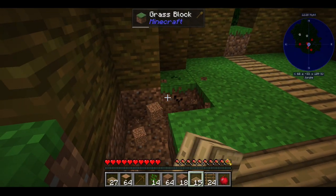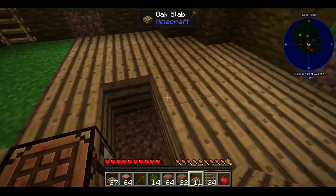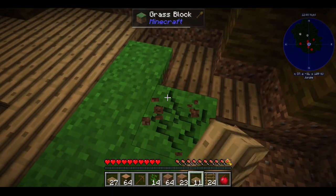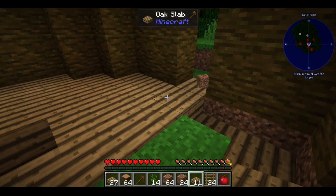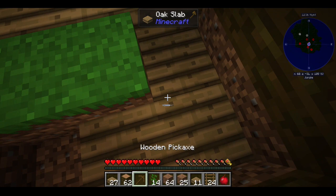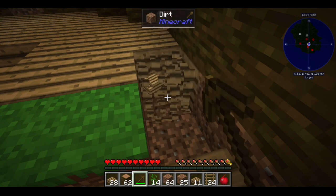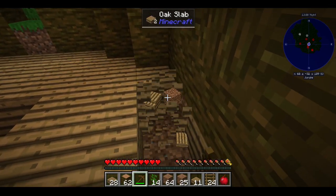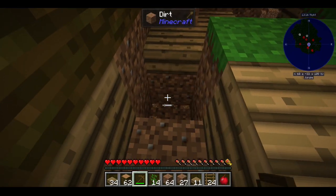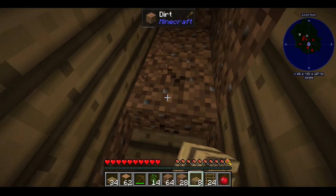We don't want that to happen again — we don't want to make the same mistakes twice. I'm going to close off one of these directions, maybe this one here, and then we'll use the stair-step method. I'm going to make my mining shaft right here and use the stair-step method to go down gently.